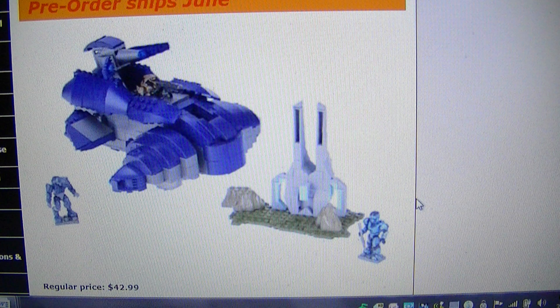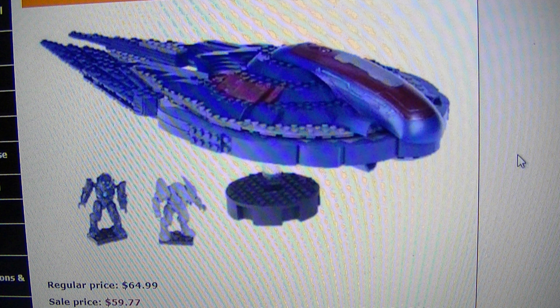Next is the newly designed Wraith. It looks a little bit smaller, but it has a forerunner structure kind of with it there. I'm not sure what that is — I think it might be an EOD or something. These aren't the best pictures, I got them from a reliable source, so it's about $44.